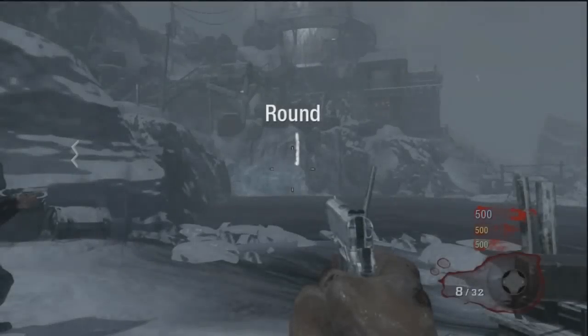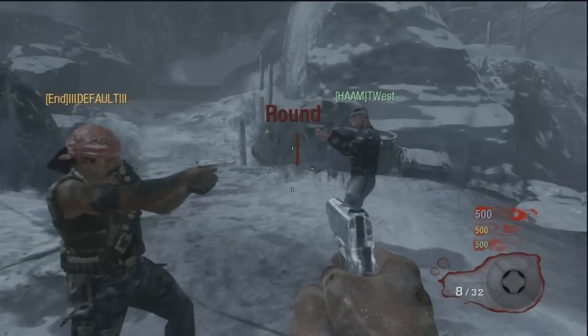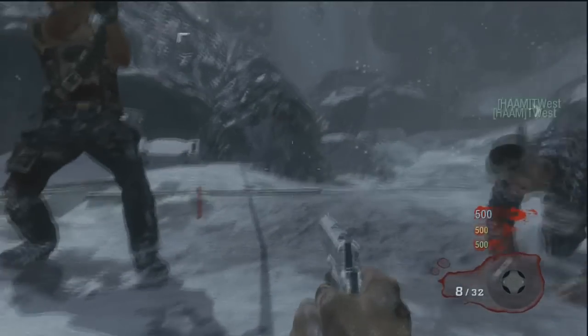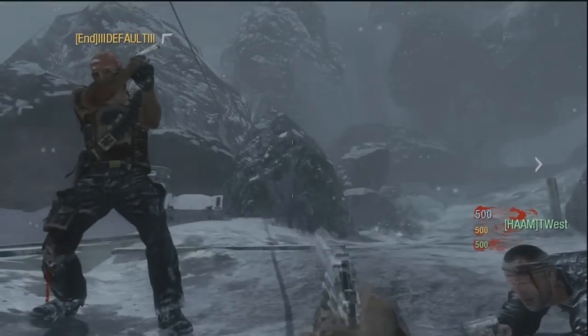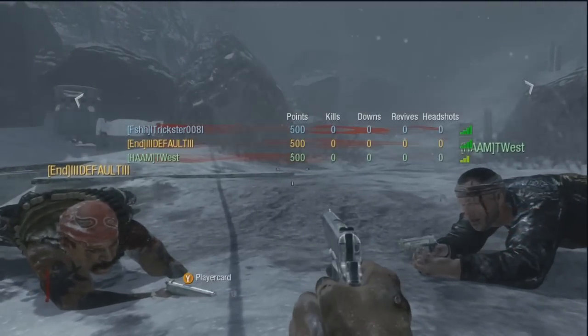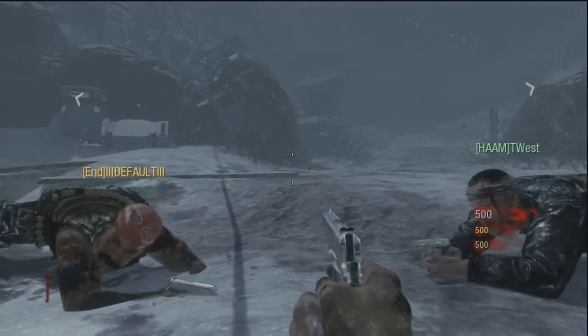Alright ladies and gentlemen, this is my step-by-step guide for the Ensemble Cast achievement and also the Stand-In achievement if you haven't done the solo version of this. As much as it pains me to say, I think George has gone to lunch. I'm playing with my buddy T. West in Default. We're going to knock this out of the park. Hopefully I can make this easy to understand for everybody.